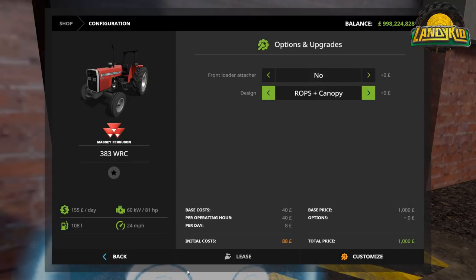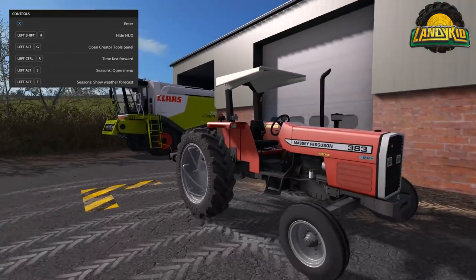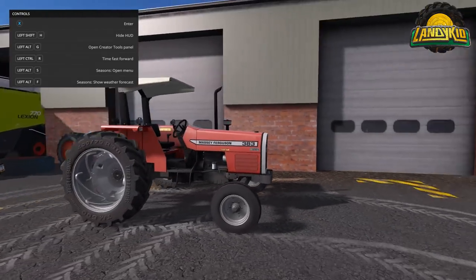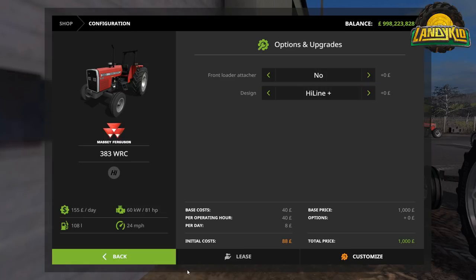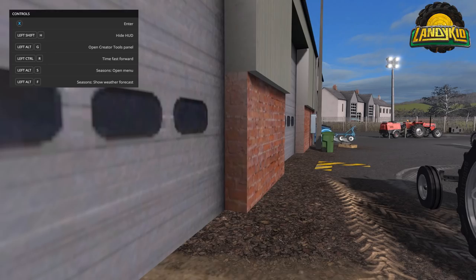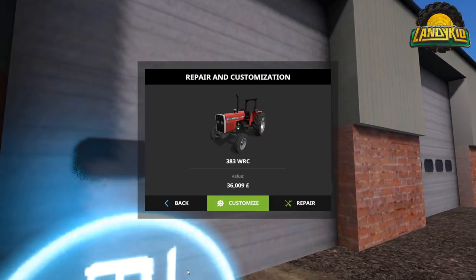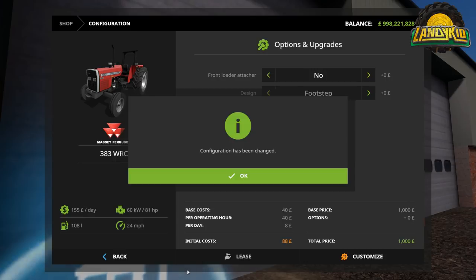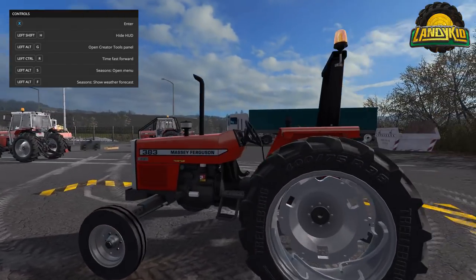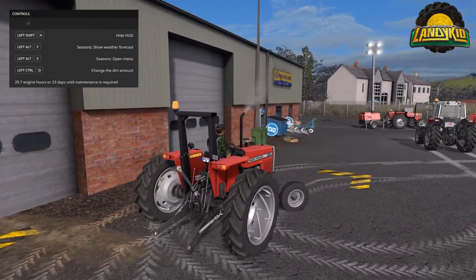The WRC cab options: footstep, then ROPS and canopy — probably more suited to South American sugarcane harvest scenarios. And then there's a Highline cab option which looks hilarious with the whole gap. The WRC also has front loader attachment and front guard options, though I'm not sure you'd really put a front loader on a wide row crop tractor. There are no wheel options since it's a specialised tractor.